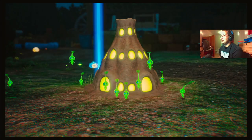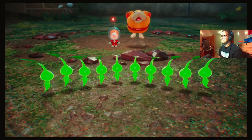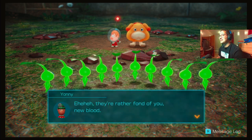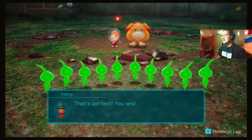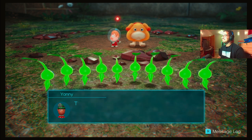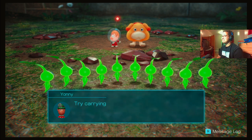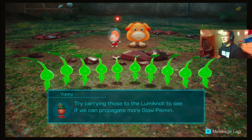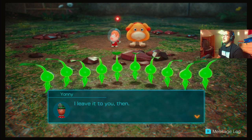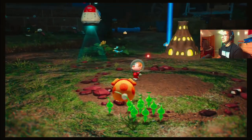They definitely do glow with that sparkling aura. All right, we gotta be prepared for anything. Oh, they're coming near me! They're rather fond of you, new blood. That's perfect — you and these little guys can protect the luminal together. That shaped fragment from earlier is called a glow pellet. Try carrying those to the luminal to see if we can propagate more glow pikmin.